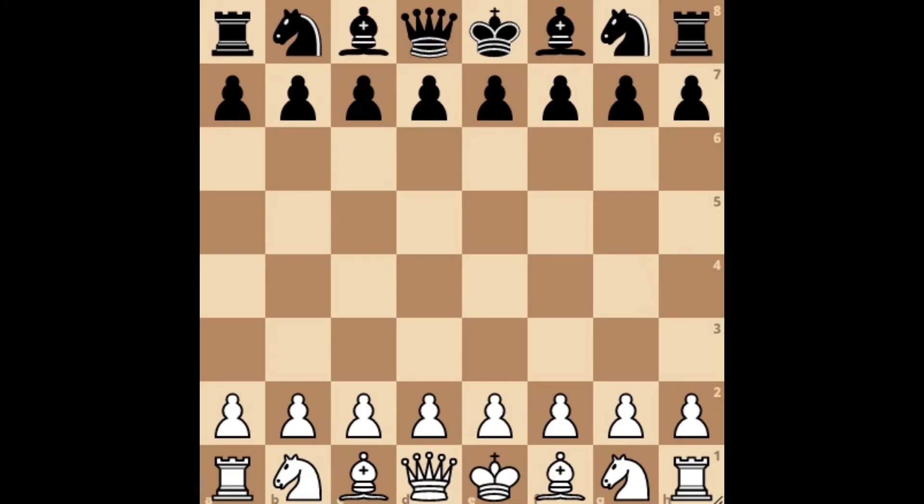Hello guys, this is Christian from Germany. Today I have an Easter special for you, and the variation I'm going to talk about today is the English Attack for white in the Sicilian Najdorf with the pawn on e6 from black.